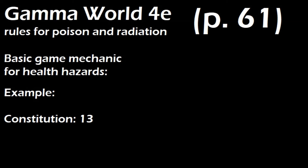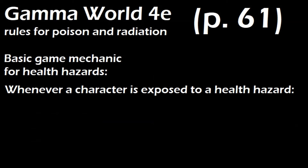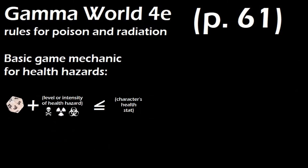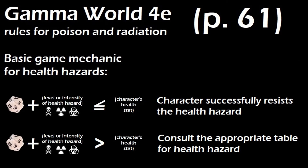Characters all have a health stat, which is a derived stat equal to 10 plus their constitution bonus. This can be thought of as their armor class versus health hazards. For example, if a character had a 13 constitution, we would look on the attribute modifier table on page 23 to find the bonus for a 13, and we would get plus 1, giving the character a health score of 11. Whenever a character is exposed to a health hazard, the GM rolls a d20, adds the level of the health hazard, and compares this to the character's health score. If the roll is equal to or less than the character's health score, the character successfully resists. If the roll is higher, we consult the appropriate table and apply the results.